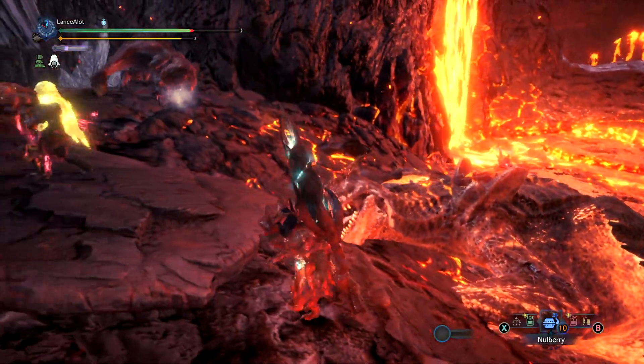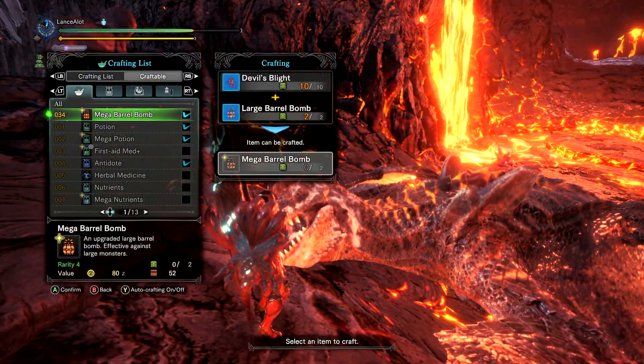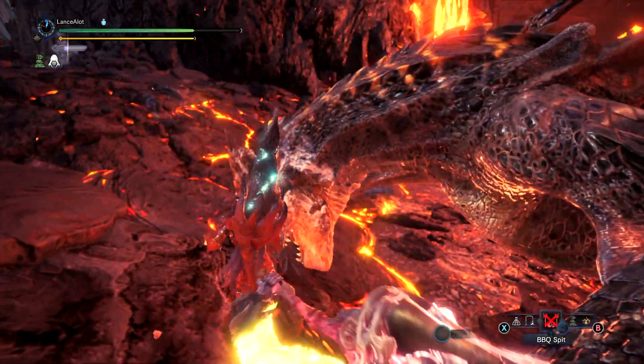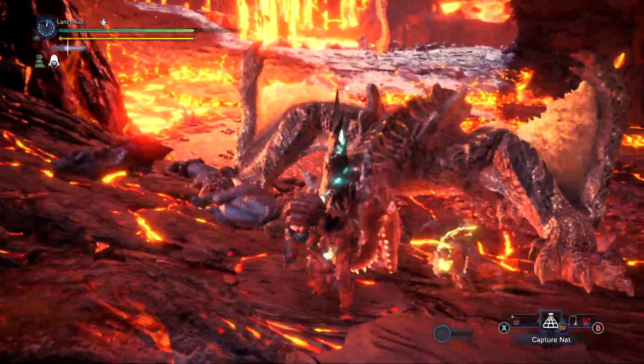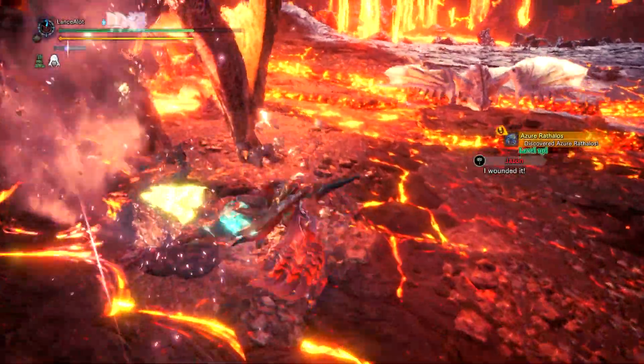Brute Tigrex is a subspecies of Tigrex, and a lot of the things are exactly the same save for the fact that his coloring is wildly different and his roar — which he was most notable for — is now used as an attack in two forms. The one thing they really changed a lot about Tigrex in the fifth generation is that his roar is very puny compared to what it used to be.